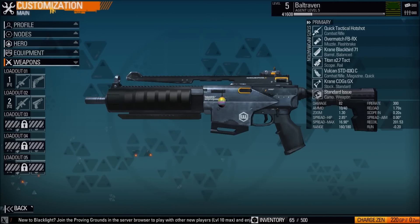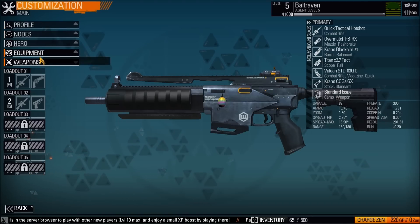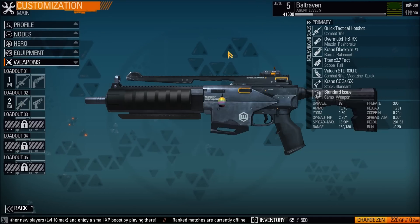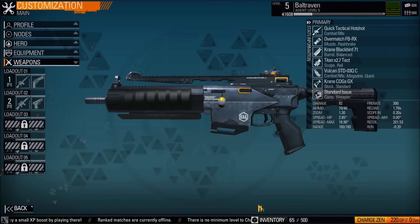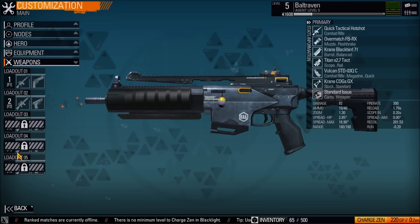I went to the customization options — the customization menu — and I went to weapons. I have two loadouts but you will only start with one. When you hit level 5 though, you will unlock the second one. If you want to, you can pay Zen, which is basically real money, to unlock them earlier.